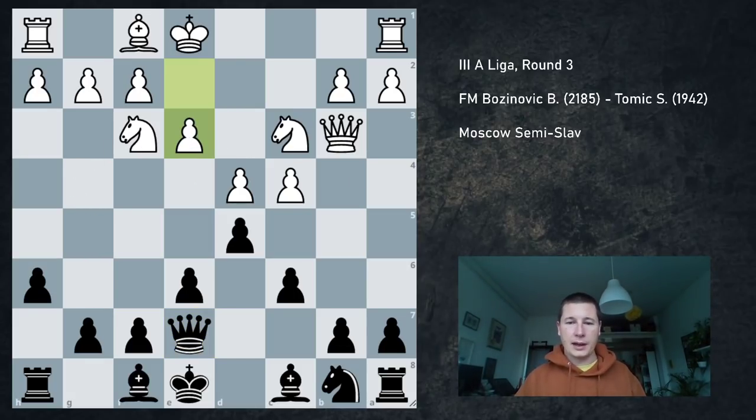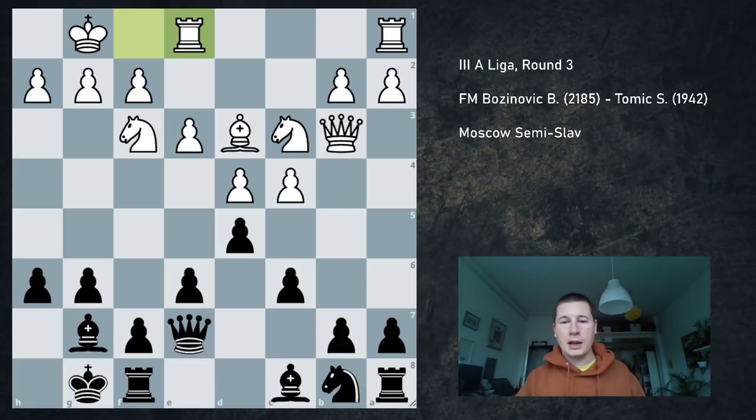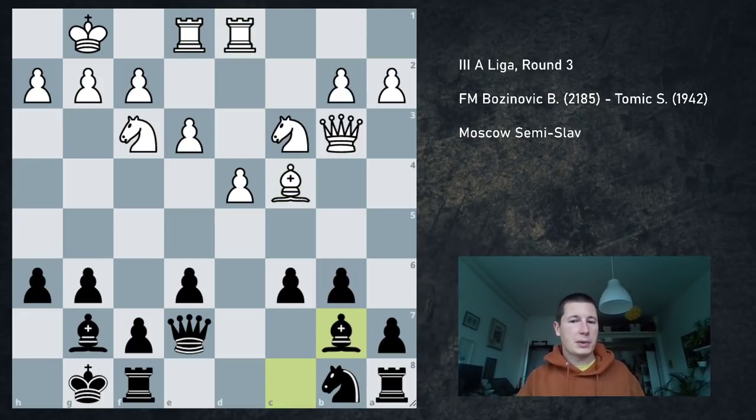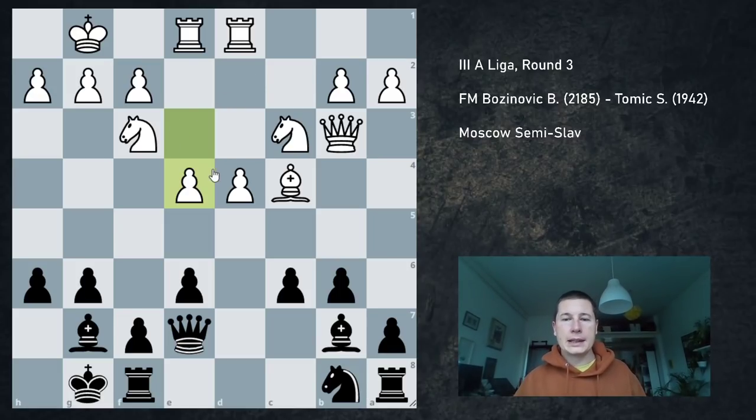He played e3. I went g6, which is fine. Bd3, Bg7, both sides castle, Rfe1. Now we get to my plan: I want to go dc4, b6, Bb7, c5. So dc4, Bc4, b6. He played Rd1, I played Bb7. And here he played e4, which is actually a mistake. In this position Black should already be slightly better: firstly the two Bishops, secondly I can play c5 and there's no way to prevent it.